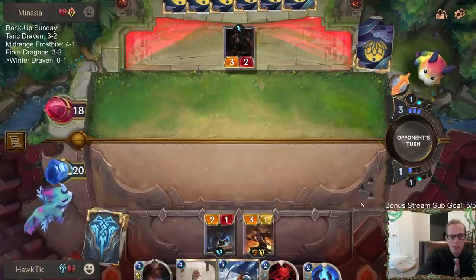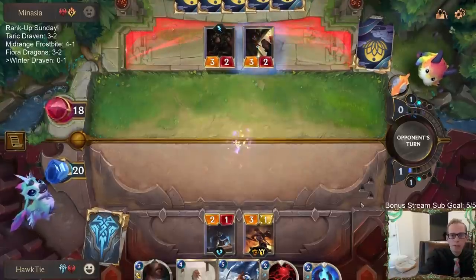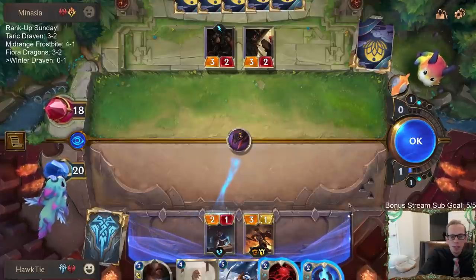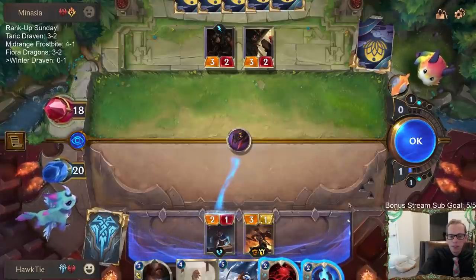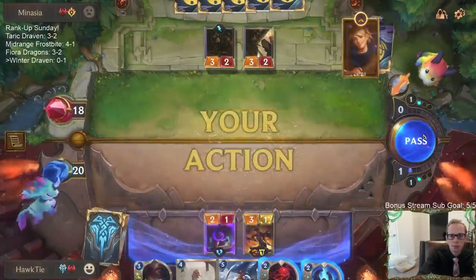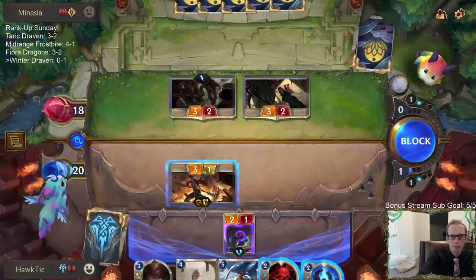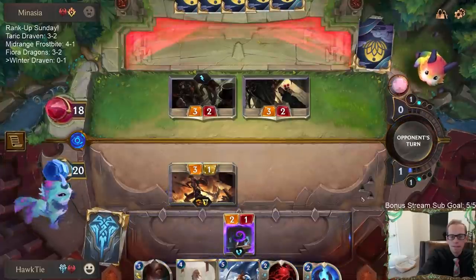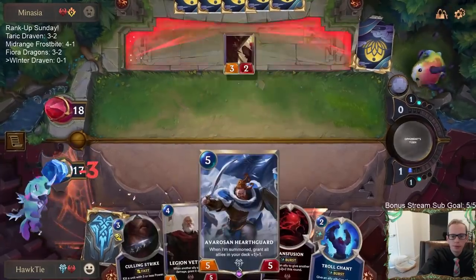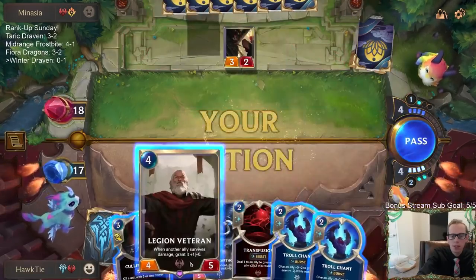I don't imagine it gets much better than what they had. Like, those seven turns — I don't think you can put six Mistwraiths into play and everything too, reliably. I'll save Troll Chant. Six Mistwraiths, not seven — six.